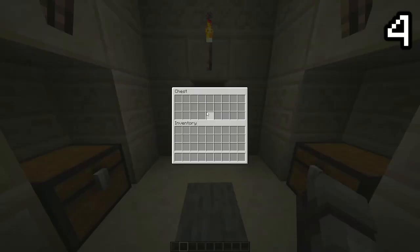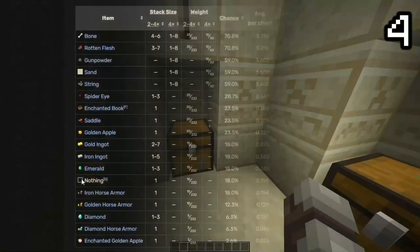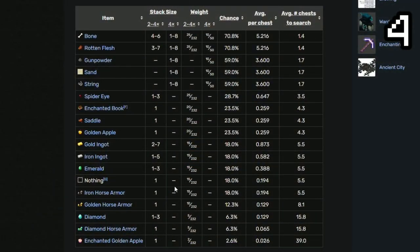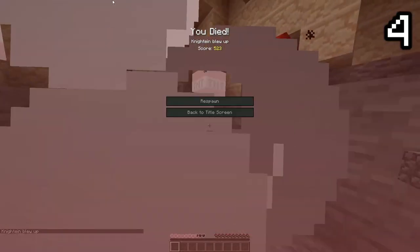It is entirely possible to get absolutely nothing from the desert pyramid chest. While incredibly unlikely, the loot table can give nothing as a drop. So if you're incredibly unlucky, you will see nothing in the chest. Just be careful of the pressure plate.